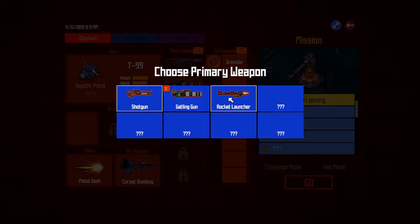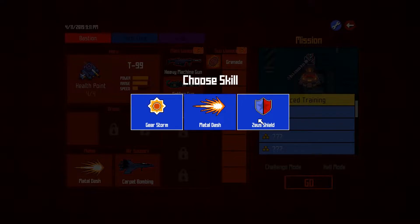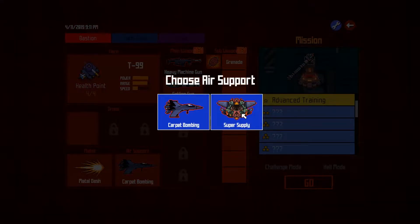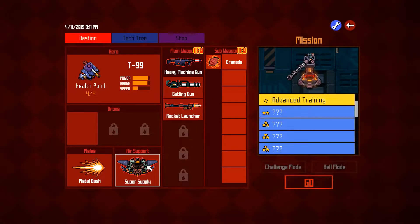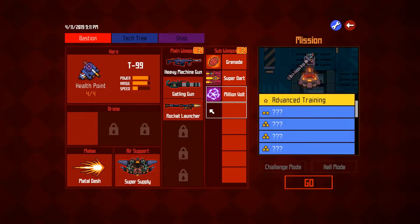We might need a little bit of extra firepower. So I'm going to grab a machine gun, chain gun, and a rocket launcher. We don't have any drones yet, but I'm thinking the metal dash might be useful. Air support. We might try the supply drop — that could be quite useful. We've got some extra powers we can use, so let's take some of those. I'm going to take as many as I can — we'll need every advantage.